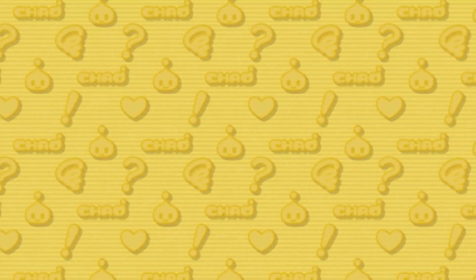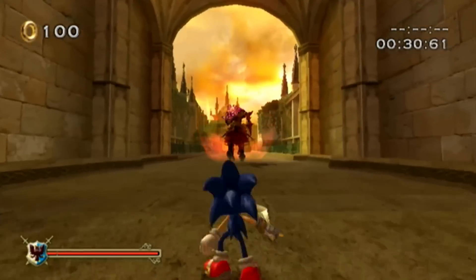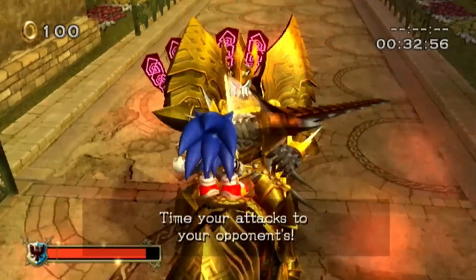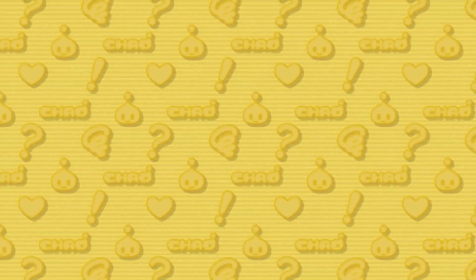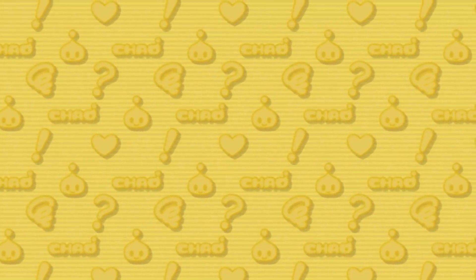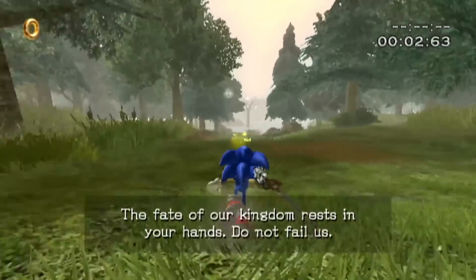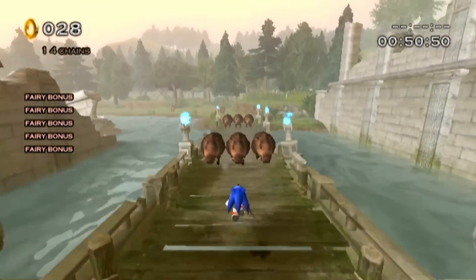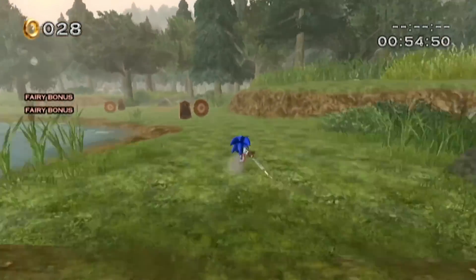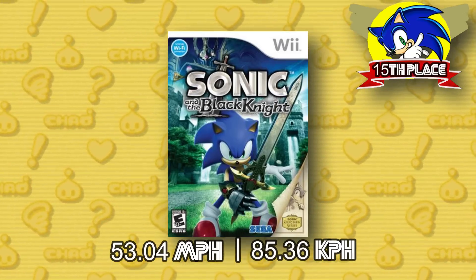We are now entering the top 15, and this is where we see our first 3D game — 2009's Sonic and the Black Knight. By defeating enemies you fill up a soul gauge, and once filled you can do a soul surge to lunge forward at enemies. If no enemies are in front of you, Sonic just goes flying forward until his soul gauge runs out. To measure this, I use what I call 'counting rings' — measuring the size of each ring or fairy aura, counting how many Sonic collects in a given time, and measuring the gap between each ring. This gives us Sonic traveling at 53.04 miles per hour.